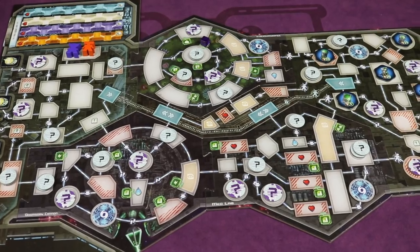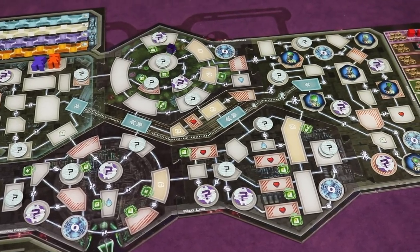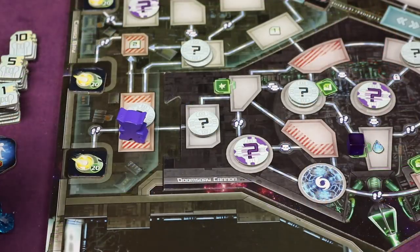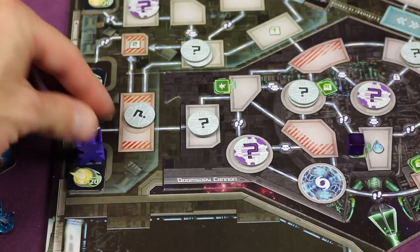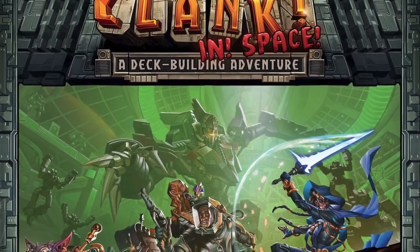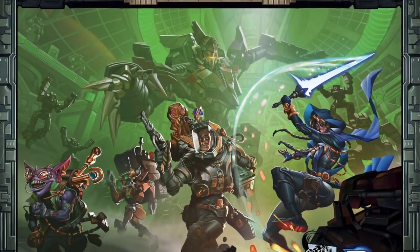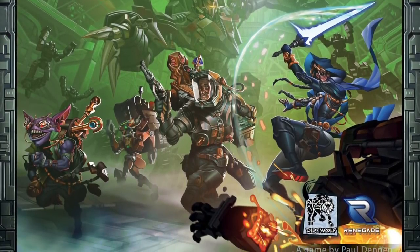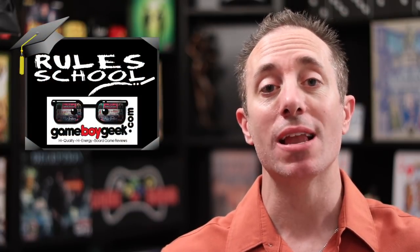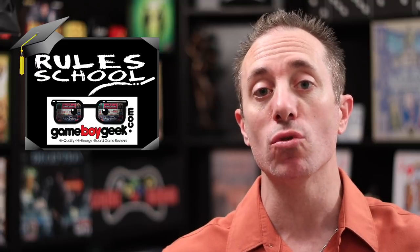Hello my friends, it's the Game Boy Geek here. Today we're going to be going out of this atmosphere into outer space. We're going to be in a spaceship, navigating ourselves through it, trying to get to the artifacts, steal them, and get out through the escape pod. We're going to be looking at Clank in Space, a new standalone game from Renegade Game Studios for two to four players. This is going to be a rule school — I'll teach you how to set up and play the game so you don't have to read the rule book.